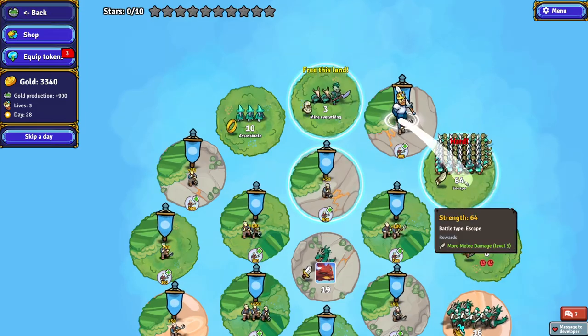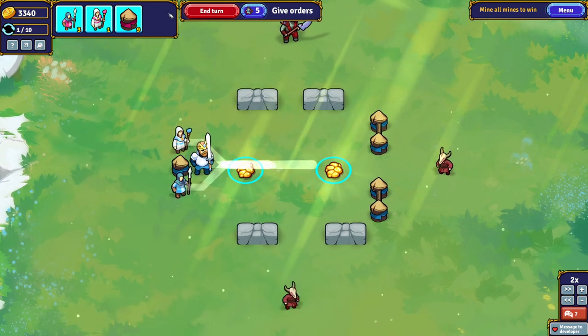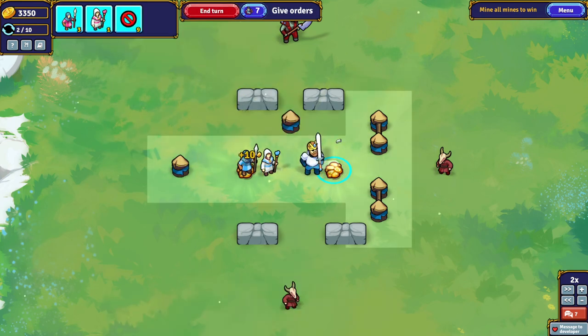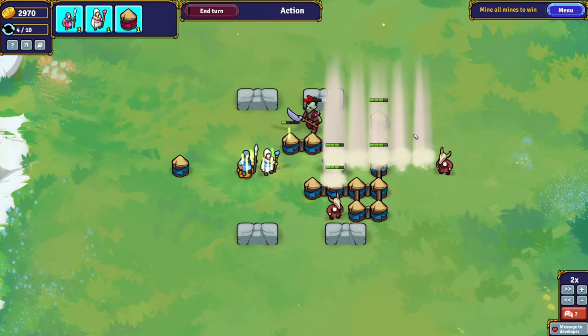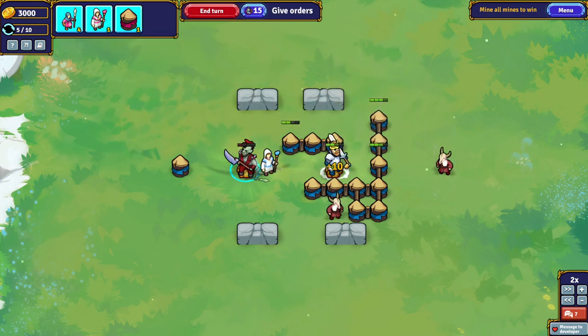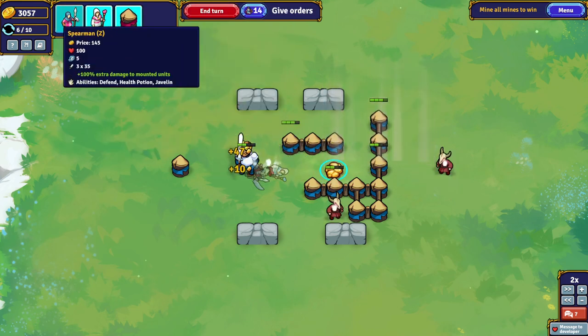Everything else is fine — we can take on another combat. This is just mine the stuff again. We should move the healer around a little bit and throw some walls down. It costs a little bit of extra money, but you can't put a price on safety.